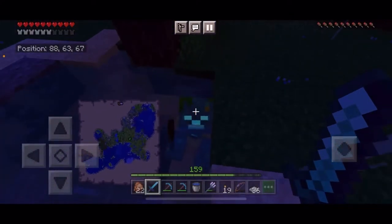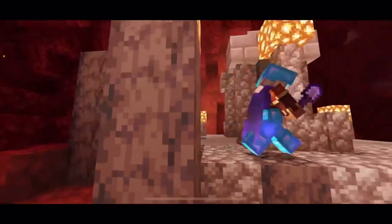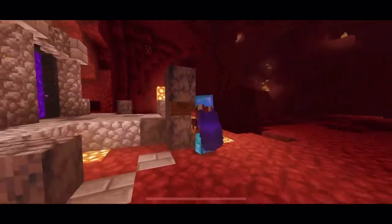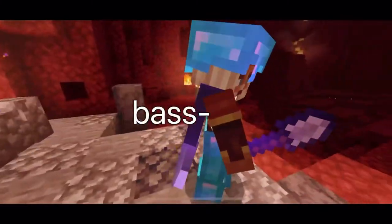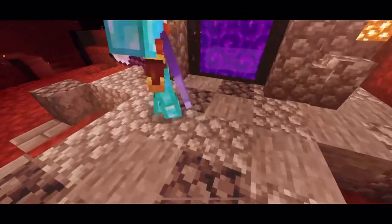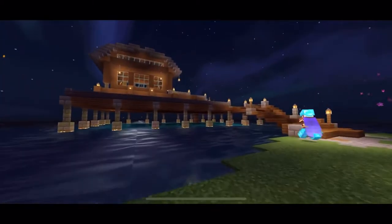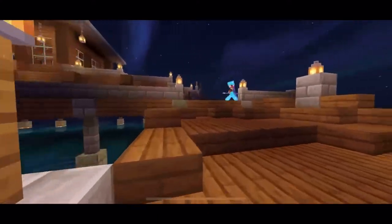Is my drowned friend over here still? Hello - he's still over here. Why are you not... he's angry now. Here we have my nether hub. It says 'Hudson's House' because that's my name - Hudson, nice to meet y'all. Got some glowstone, a little bit of basalt - nice coloration with the shading. Enter through the gateway to hell - technically we're in hell - my house.